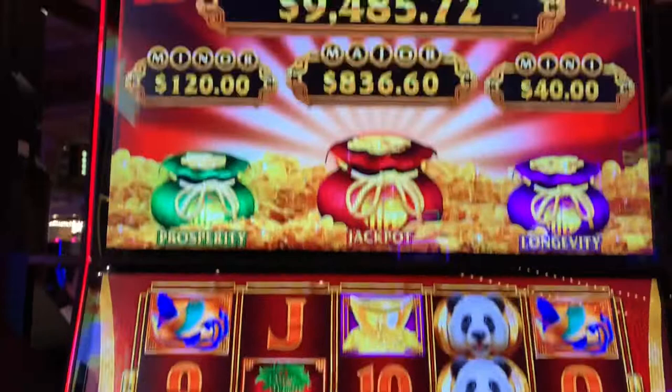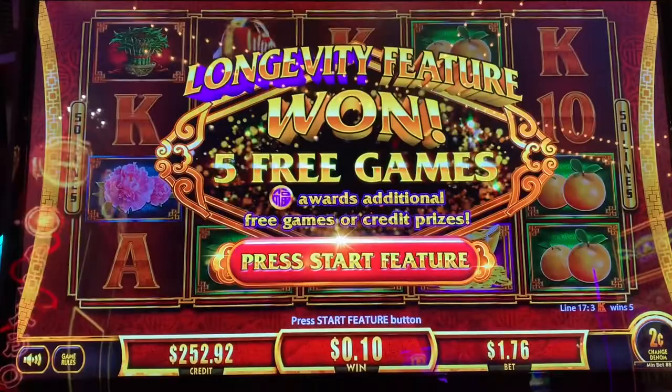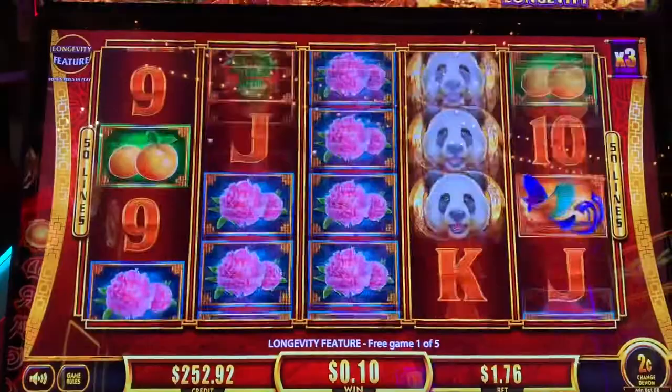The bags — they're small again, but maybe we can spin them again. We'll be back. The bags are getting dizzy because they keep on spinning. Another bonus — $1.76 bet gets the longevity feature. Let's get lots of pandas, lots of re-triggers.